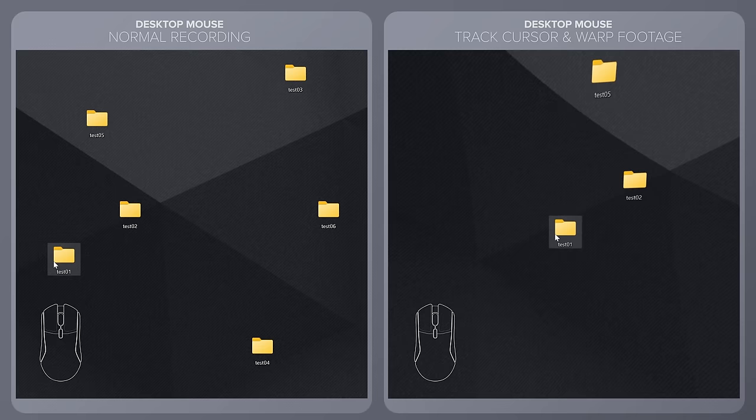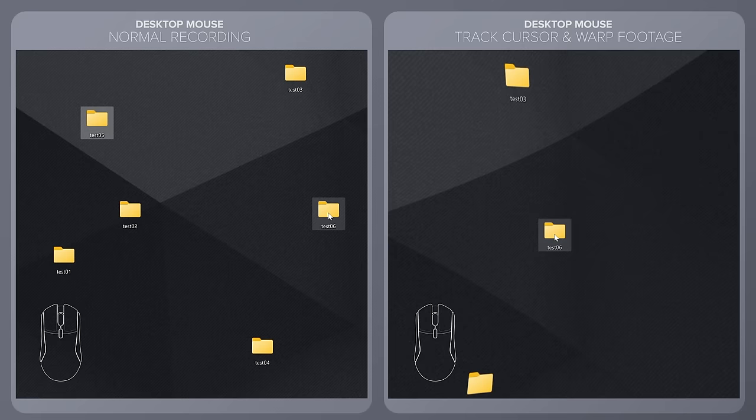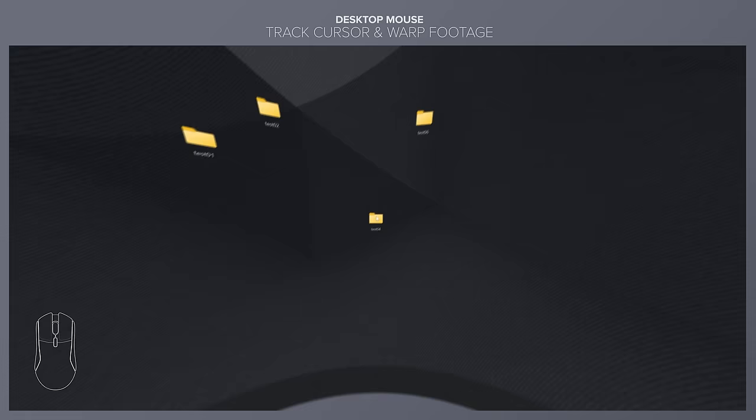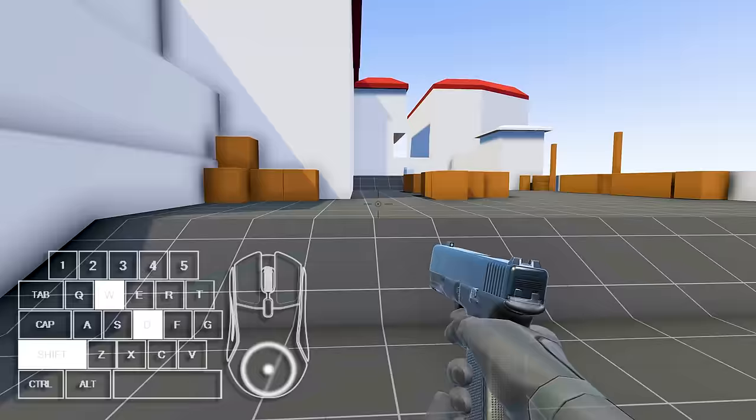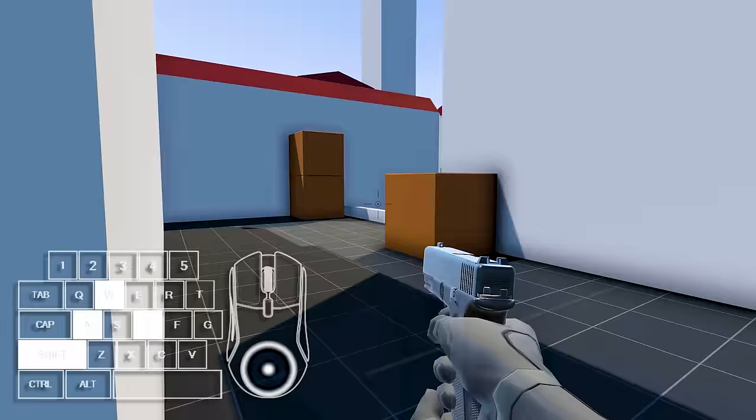In reality, FPS games are pointing games. On a computer desktop, you're moving the pointer around a fixed screen. In FPS games, you move the desktop around a fixed cursor. It's hidden behind the graphic implementation of the game, but at the highest levels, FPS games are mechanically the same as clicking an icon on a computer desktop when it comes to aiming and shooting.